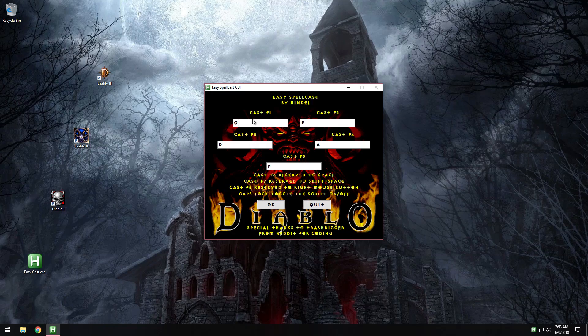Basically, this program will let you bind up to 5 keys or key combinations. I have chosen Q, E, A, D and F. Note that I have reserved space to F6, Shift+Space to F7, and right mouse button to F8. There's also a Caps Lock toggle to disable or re-enable the program.